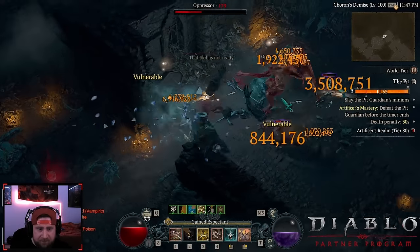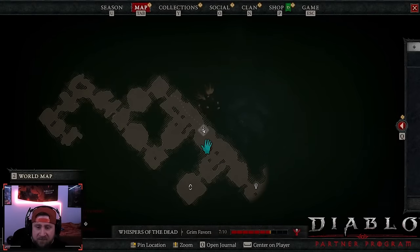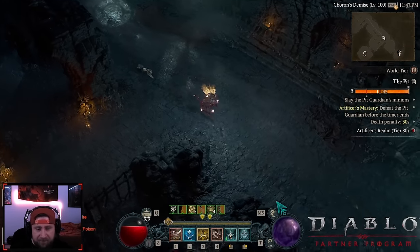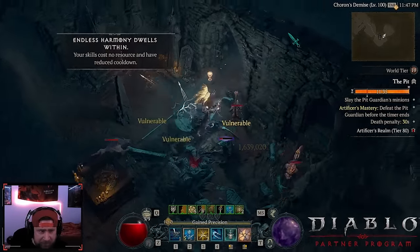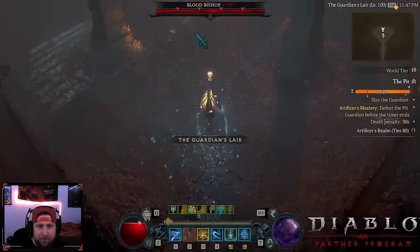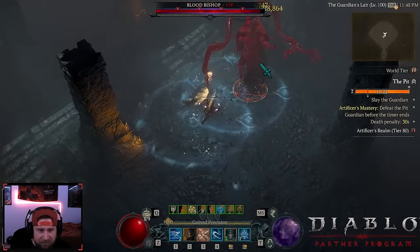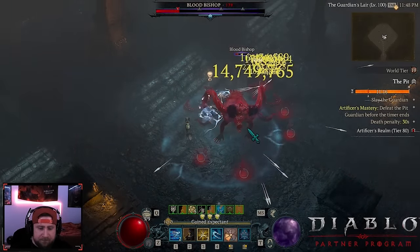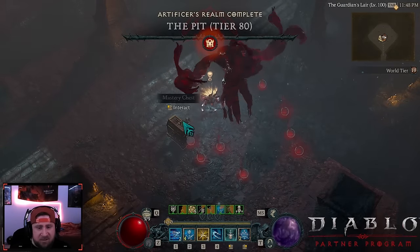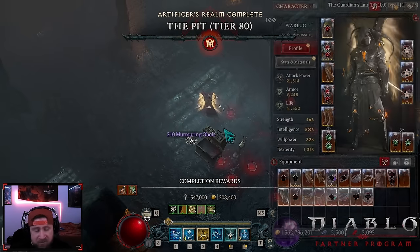It feels so weird to see overpower crits on this build — so funny. We're almost finished and almost at four minutes on an 80 with just a little bit of level 8 gear and the rest at level 4. The build is still very very strong. Once we CC the boss, the damage is just there. Triple GA gloves dropped — let's check those out!